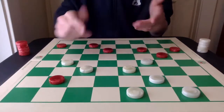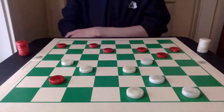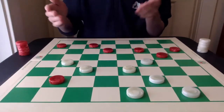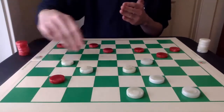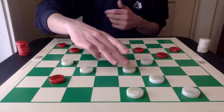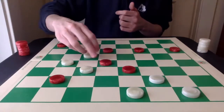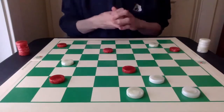Unless something is done about this position — if it goes 22-18 next, you can see just a 2-for-1. Red obviously can't go 11-15 because you have this 2-for-1 as well. So if it tries to shore anything up, if it just gets a king now, 22-18 is going to happen and the game is over. If it tries something like 5-9, white is just going to make the star move 23-18, then 18-14 with this piece being trapped, and white will be a piece up and will win the game.